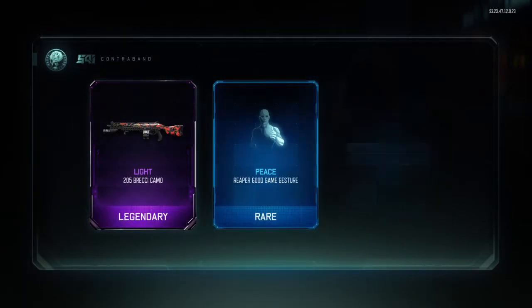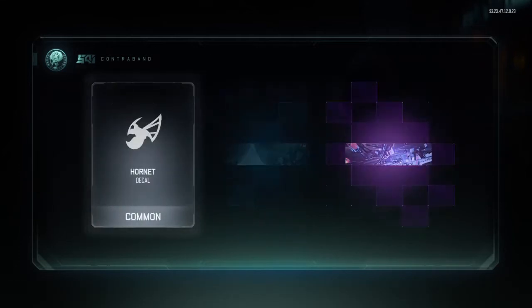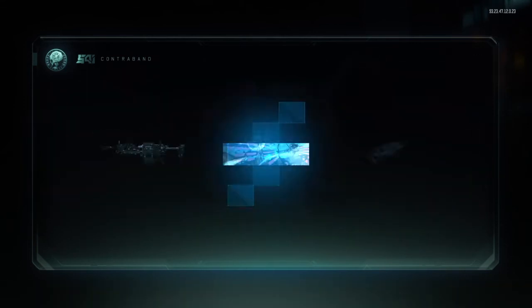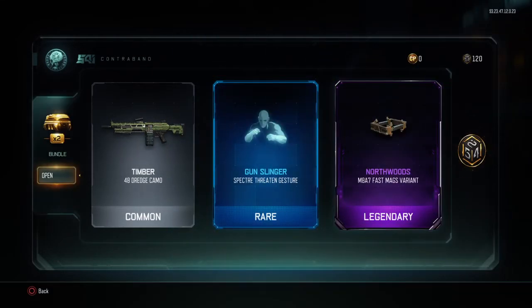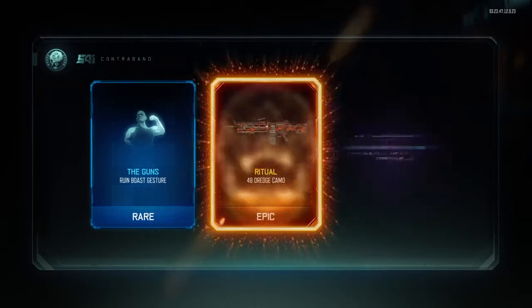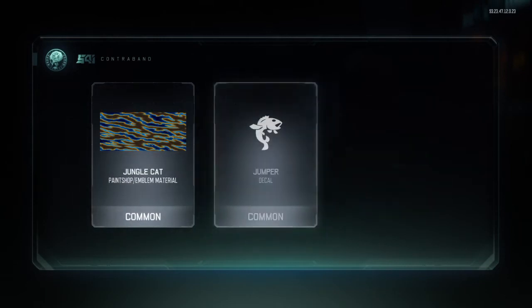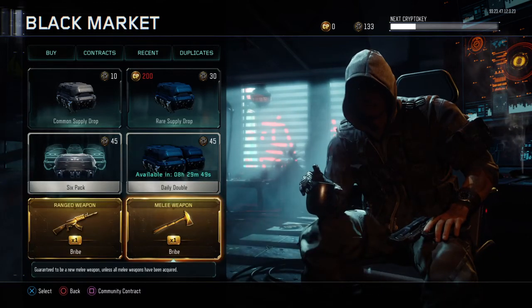Not very interesting. This is the worst one yet. At least we're getting an M8 part. Very bad, very bad — what is this all about? Okay, so we got nothing in these supply drops. Now we've got two interesting things to open: the melee weapon bribe and the ranged weapon bribe.